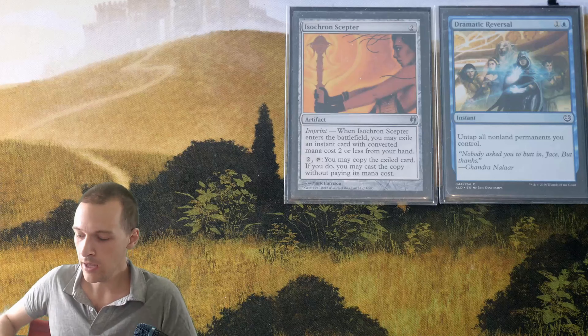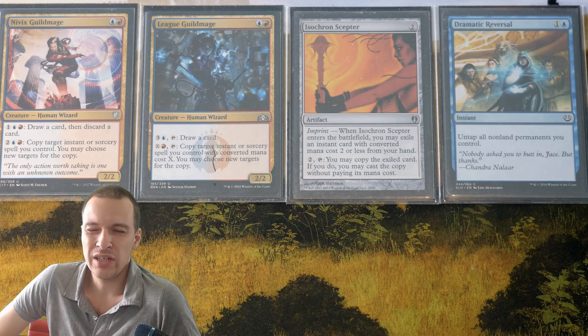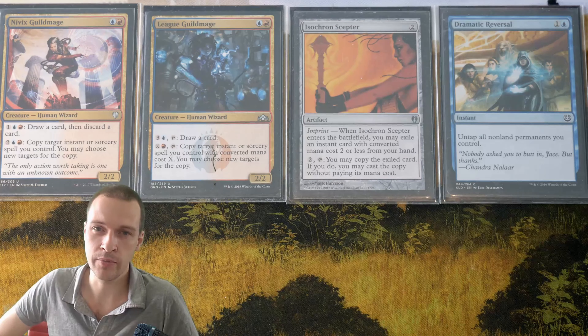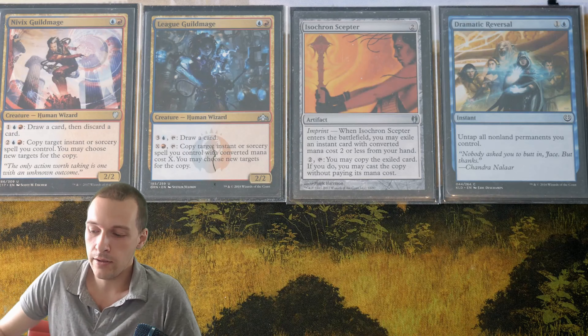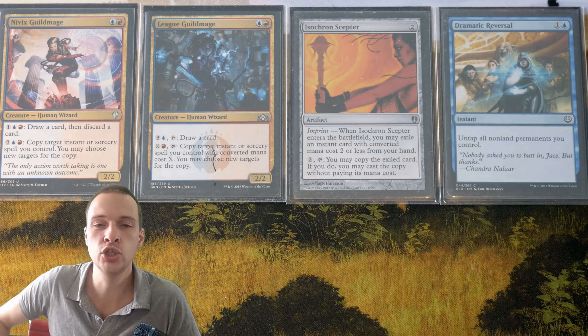I would also like to put these two cards out here — they are red and blue, and are pretty much very similar to Isochron Scepter. They are creatures that can synergize and make the same kind of combo together with Dramatic Reversal. It's not equally strong to Isochron Scepter, but they do the job.